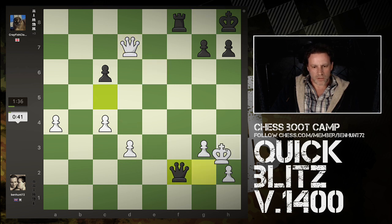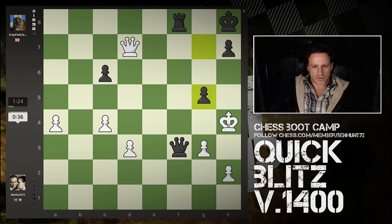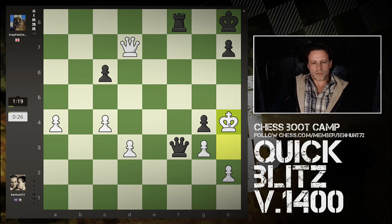Queen there looks deadly. I would happily accept a draw at this point in time, but I'm down on the clock. Is that safe? Queen could have taken that, but then I'm definitely in a lost position.